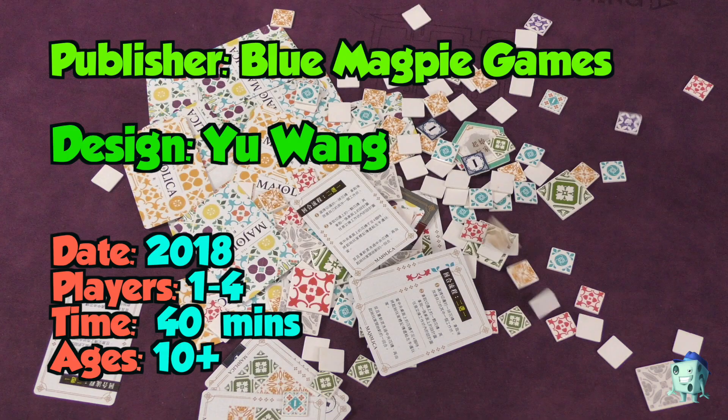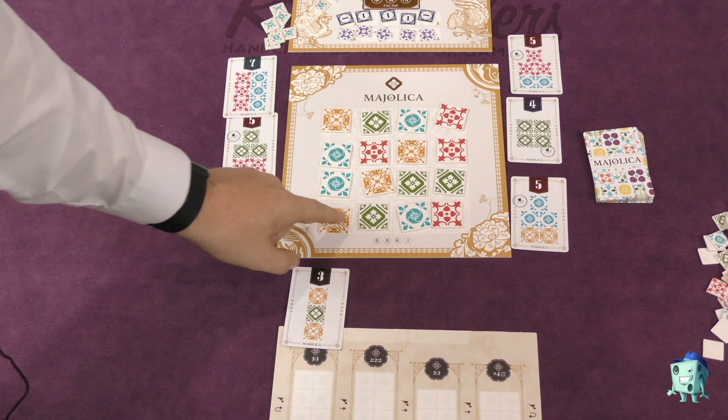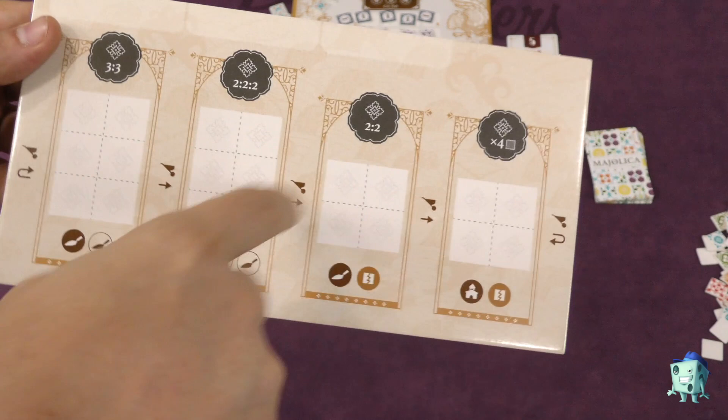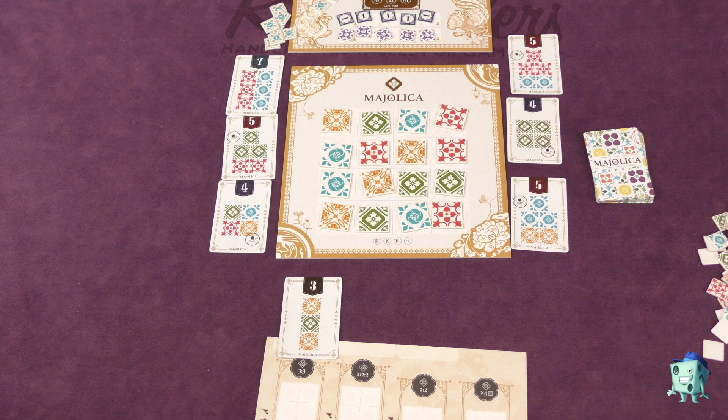Most of the game is going to take place on this board here. There are 16 tiles that are going to be shuffled and placed face up. Each player is going to get one of these boards placed in front of them — these are your workshops where you're going to be building different things — and you'll get a starting card that you can put into one of your workshops. There will also be cards next to the board that players can take over the course of the game. One player is going to be given a starting tile and they go first, and you keep taking turns until there are less than four tiles on the board.